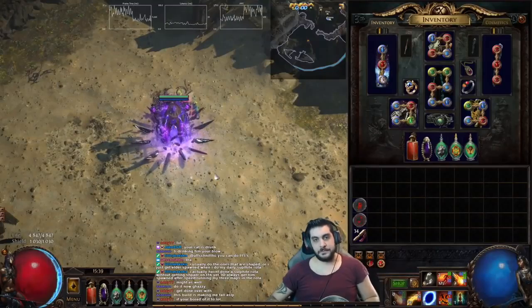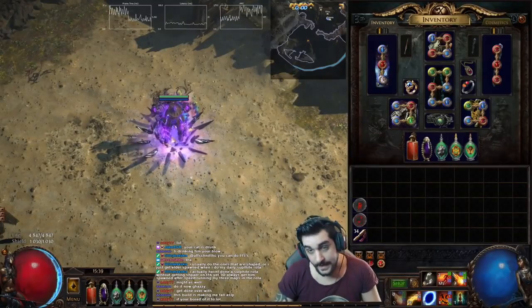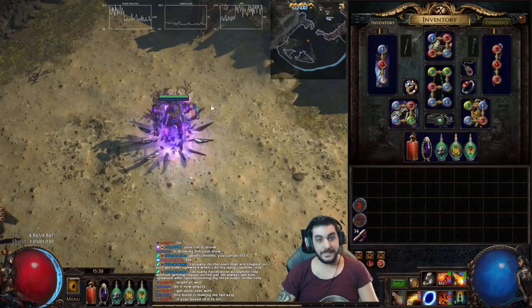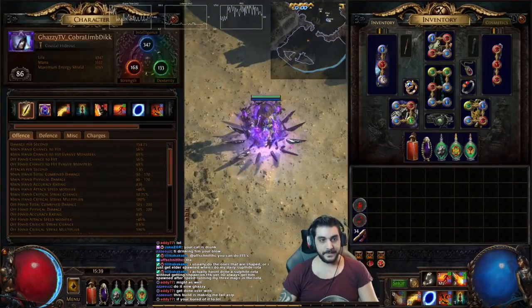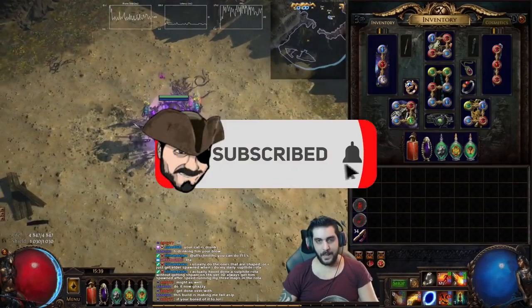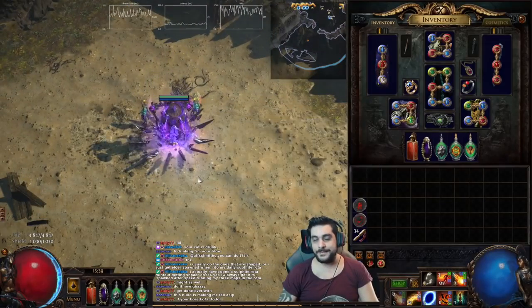Hey guys, CassieTV here with another Build Guide Showcase. Today we're going to talk about a Fireball Igniter, and I actually chose to do this as a Trickster rather than an Elementalist.